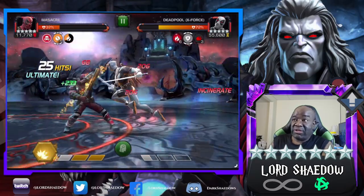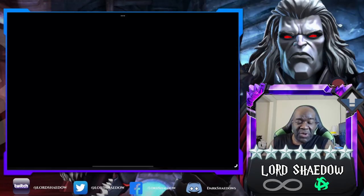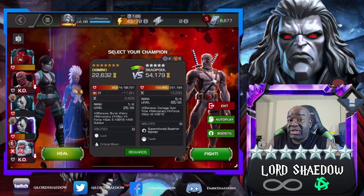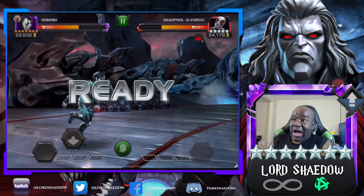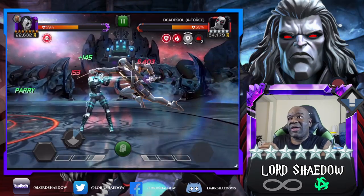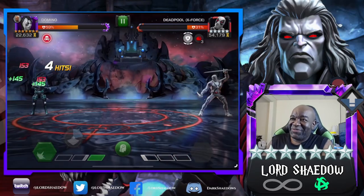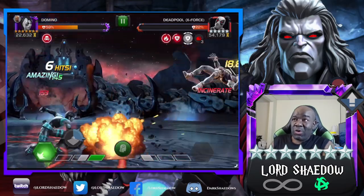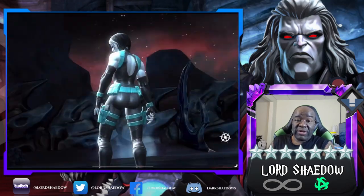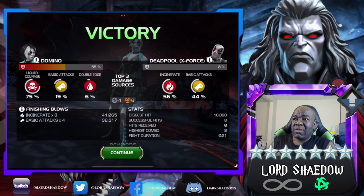I tried to hit him in the block but he dodged backwards. Isn't it fun when the AI knows you need to hit into the block to do more damage and suddenly they don't want to block anymore? I know the node is Aggressive so they tend to be more aggressive, but I see them act the same way even when the node isn't Aggressive. Either way — see, I'm always going to be able to do that no matter what the Limber is. And down he went just like that. Domino is definitely my MVP.